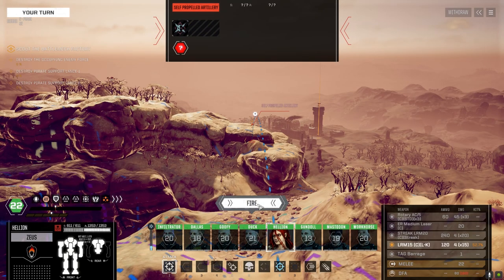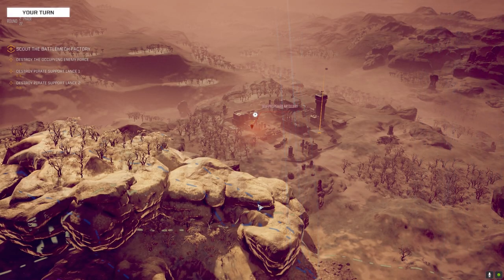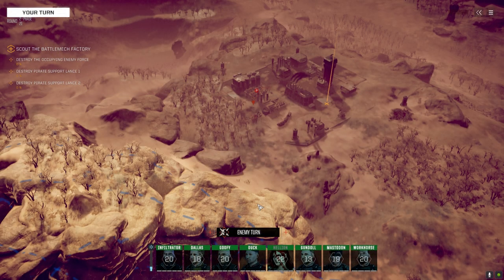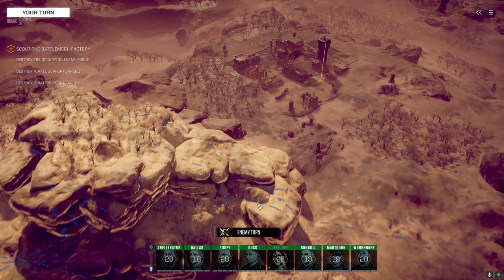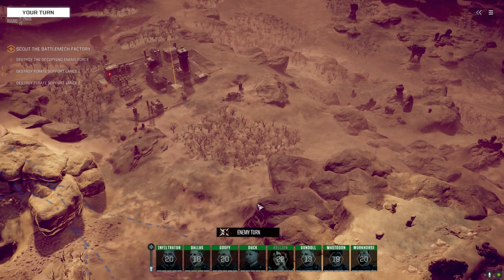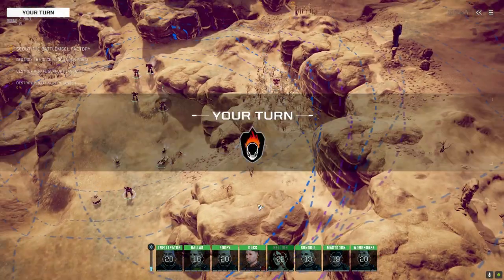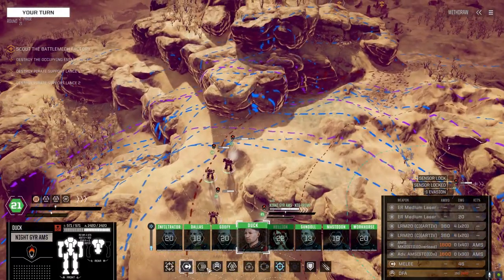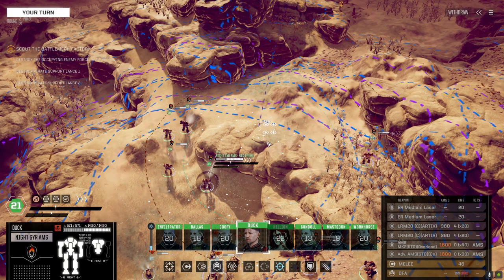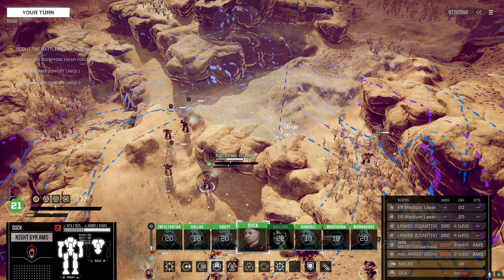Self-propelled artillery - let's just shoot them. Only one hit with a 50% chance to hit. Thinking about the LRM build. The 320 core gives that little bit of extra speed on the Atlas which is nice. Roughneck spotted - making sure we've got AMS coverage.